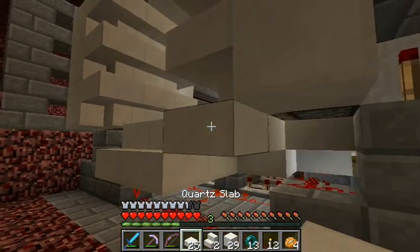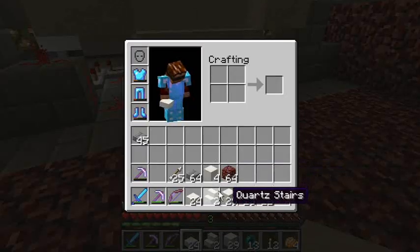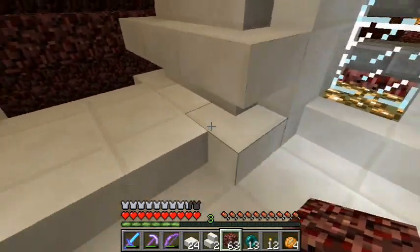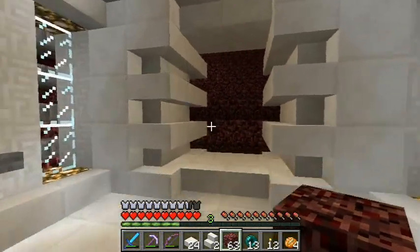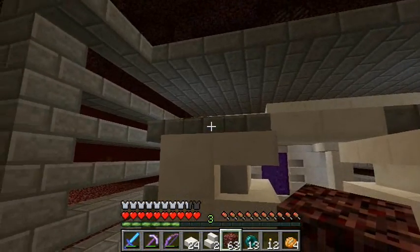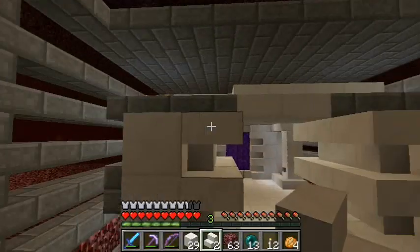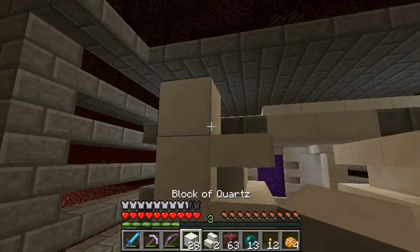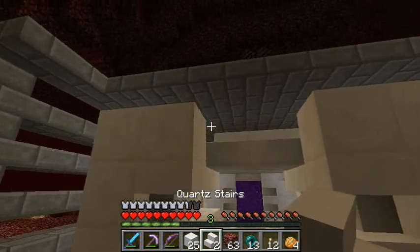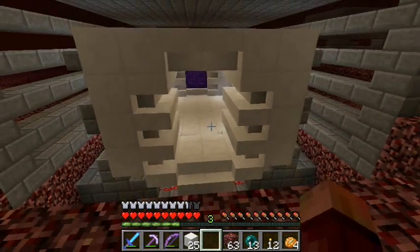Half slabs — if you haven't guessed it by now, I like half slabs. My helmet got blasted off a while ago. And our last two stairs fit in like that, and we have a rather cool looking door.